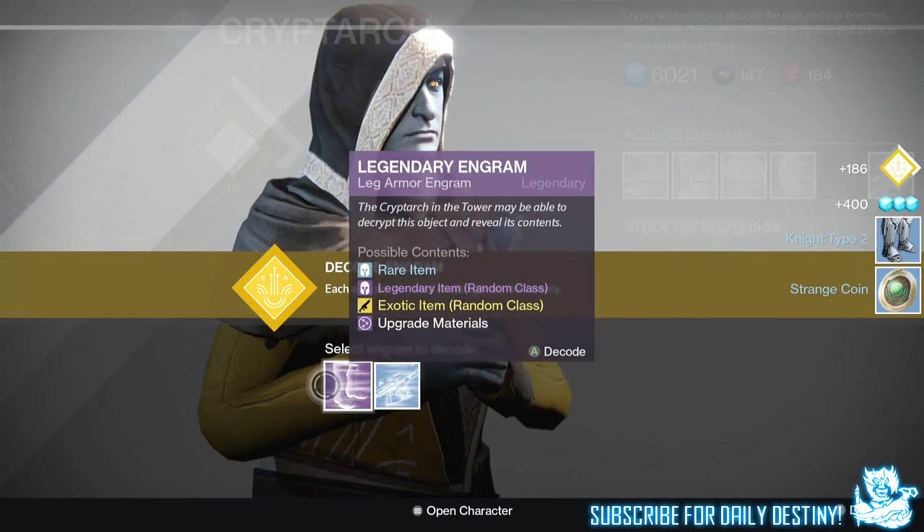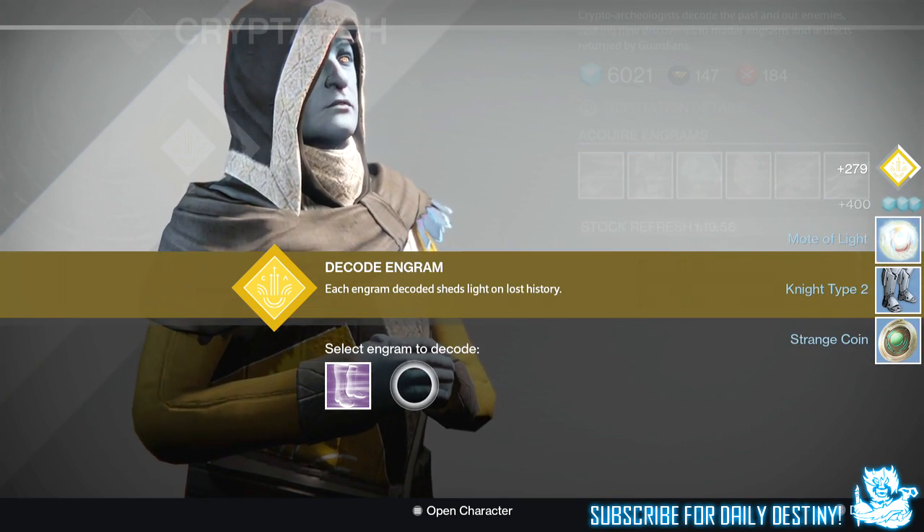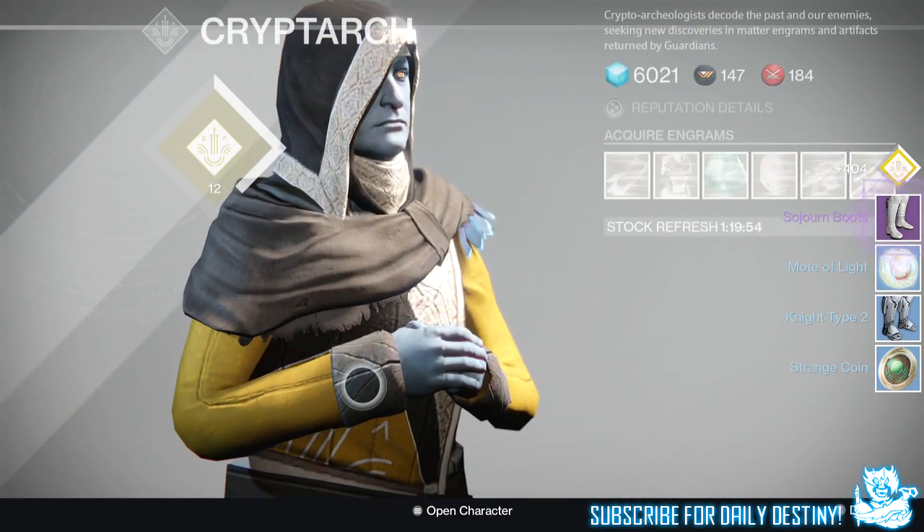Moving on to my titan — from the weekly heroic I got one legendary, two blues, and nine strange coins. I decrypted this legendary with the cryptarch and I got the Soldier On boots for the hunter. Typical.